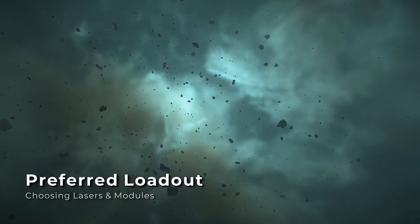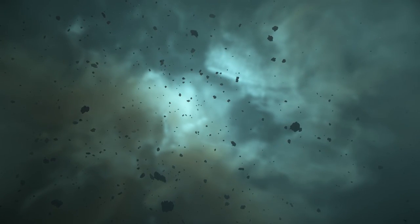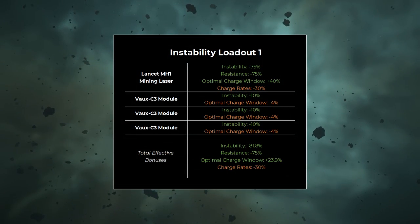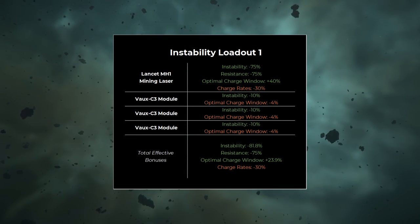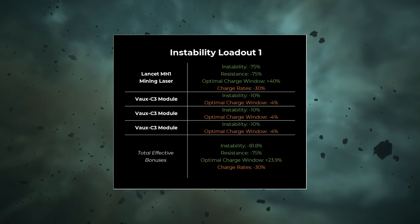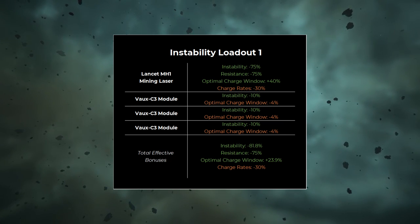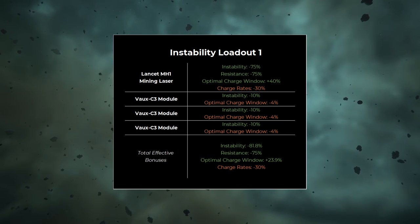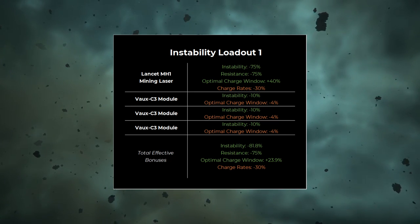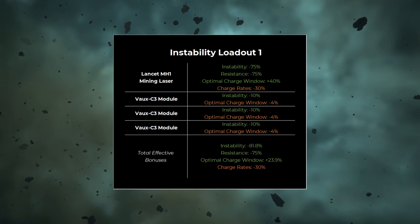Whether you're in a Prospector or a Mole, the mining laser and mining modules you choose should all be geared towards reducing instability. I recommend the Lancet mining laser, which gives a 75% reduction to instability, as well as a 75% reduction to resistance, and 40% increase to the optimal window size. These three bonuses alone make the Lancet mining laser my preferred choice for general mining applications and the standalone choice when mining Quantanium. I would pair it with three VoC3 passive modules for their 10% reduction in instability.